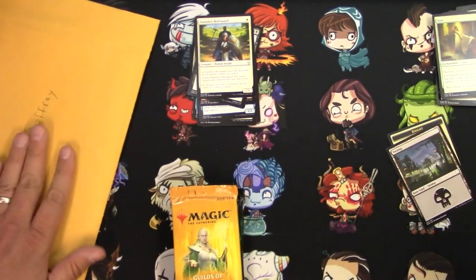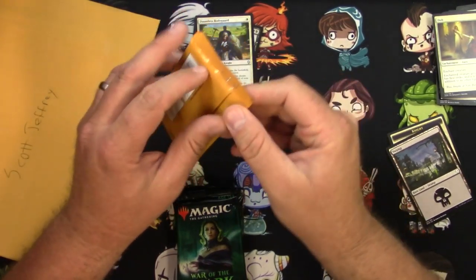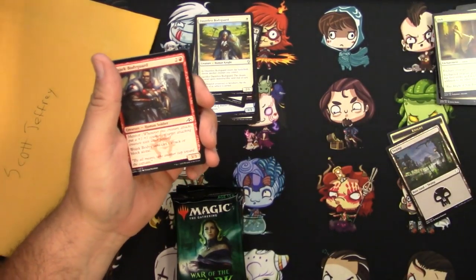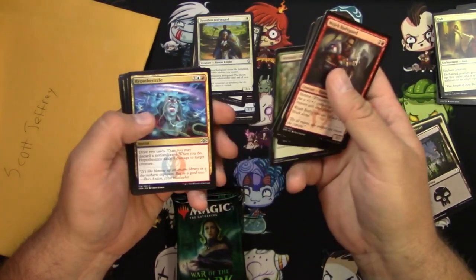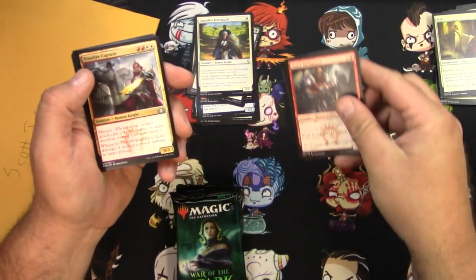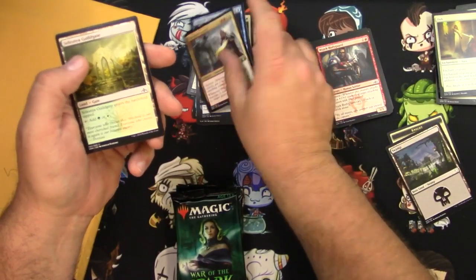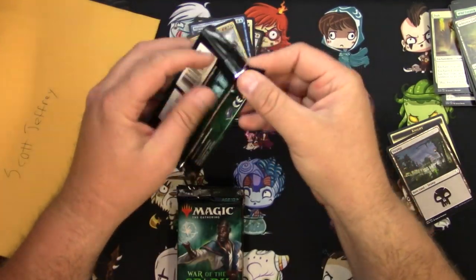Don't worry, I'm not just putting it in a plain package — I've got a team bag and we're going to wrap it in cardboard, so cards should get there nicely. Here we go, Guilds of Ravnica — I almost called it Ravnica Allegiance, what a terrible mistake that would have been. If you see a common you really want that I missed, let me know in the comments. Citywide Bust is your rare.